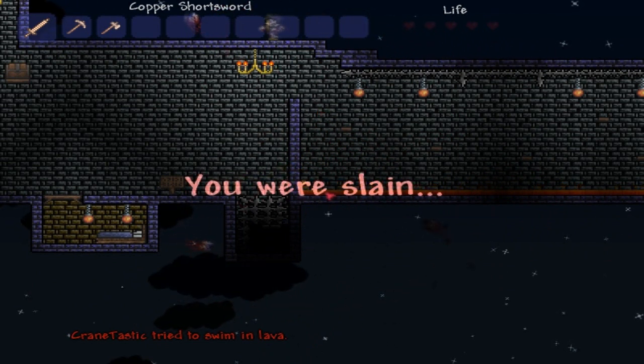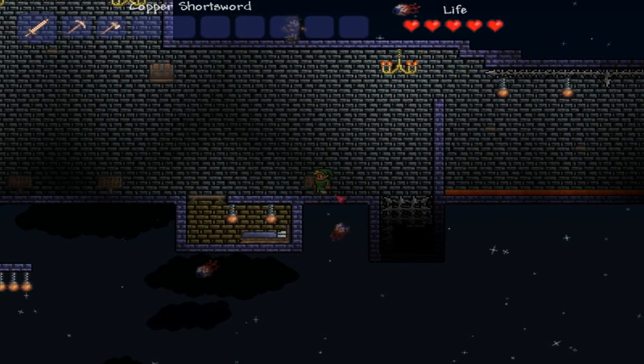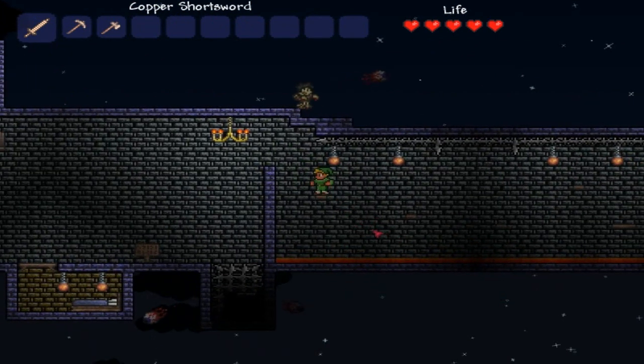I need to apply the same strategy I applied to Super Meatboy. I need to breathe. Breathe with me, guys — in and out, in and out, in and go. We got this, we got this, we got this. Don't worry about it.